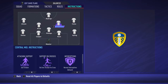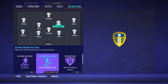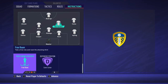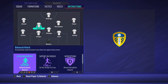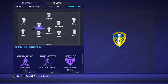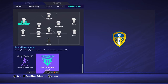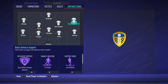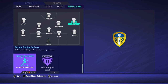The central midfielder acts as a playmaker in this team — set him to get forward, get in the box for crosses, cover center, and free roam. For Klich, as he runs up and down, set get in the box for crosses and cover center. For Alioski on the right side, set come back on defense, cut inside, and get into box for cross. For Costa on the right side, set cut inside, get in behind, and get into box for cross.